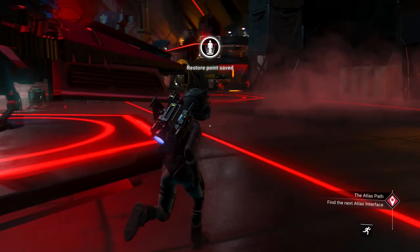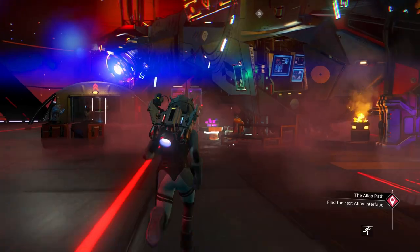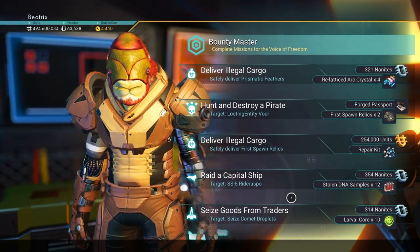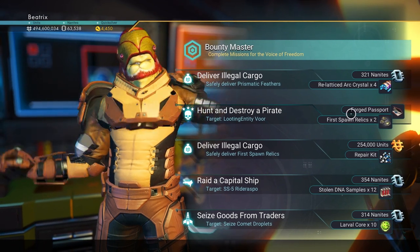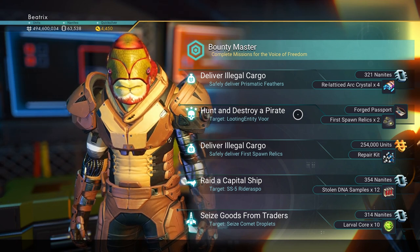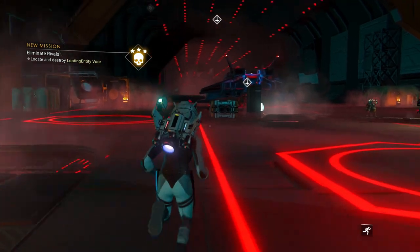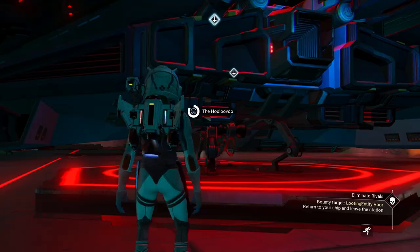So when we get to the outlaw station, we want to go to this guy over here in the middle of these steps. And we want to do a mission that will give us a forged passport as a reward. So we get to hunt and destroy a pirate. Let's start that mission and go hunt and destroy a pirate.